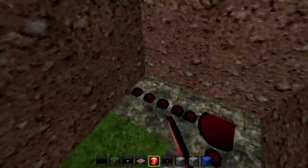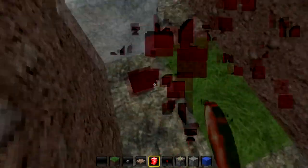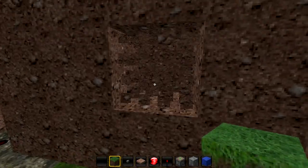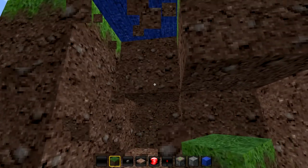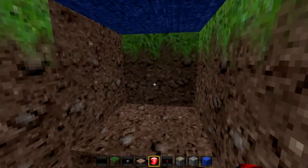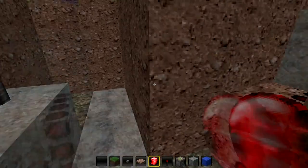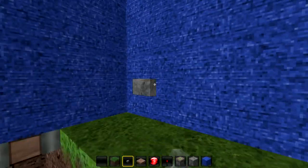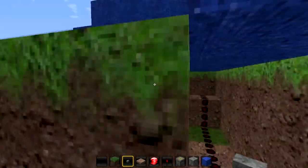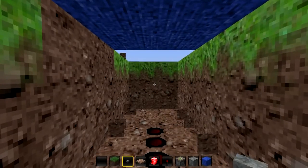You're going to have redstone coming this way. You see how that's going straight? You can't have that — you've got to have the redstone coming out like that. Don't break a block that you need. Make a redstone line all the way to where you're going to have your button, which should be right there.